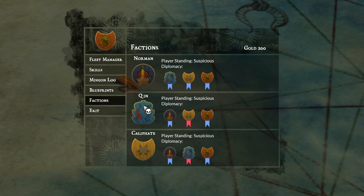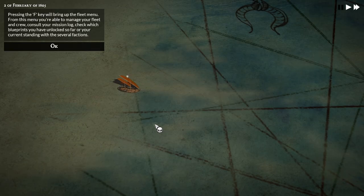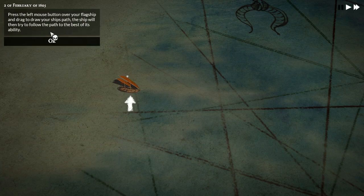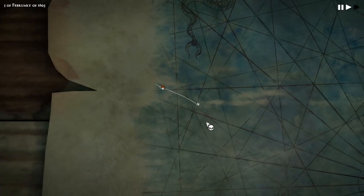The factions are randomized every time as well — these are different than the ones I saw last time. We've got the Norman, the Kin, and the Caliphate. Everyone's suspicious of us. As far as I can tell there are about four factions, including me, and when I played last time I saw other factions not on this list, so maybe they're minor factions. The game will save automatically every time you dock into a city or when you exit. Press the left mouse button over your flagship and drag to draw your ship's path. The ship will then try to follow the path to the best of its ability. And we are off.